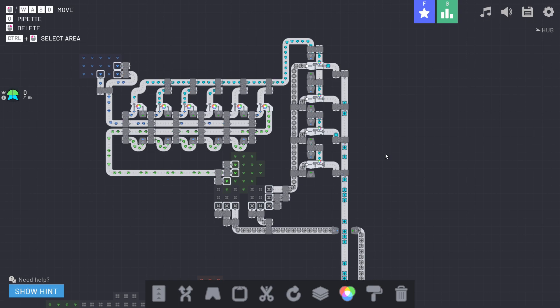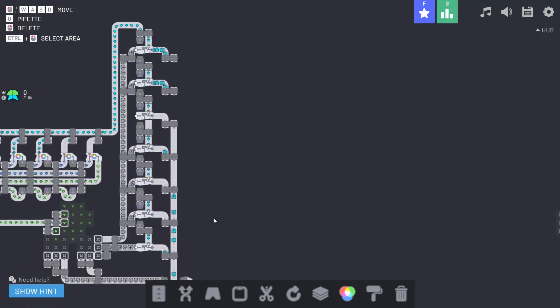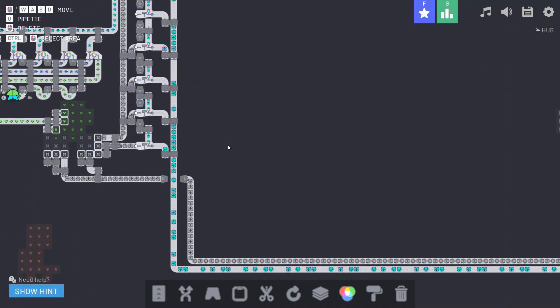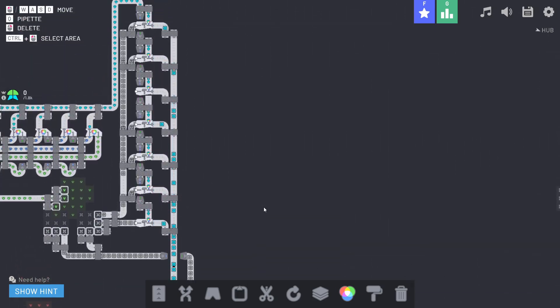There are blueprints available where you can drag over an area and copy-paste it elsewhere, but I need to be level 12 to unlock blueprints, so I can't do that quite yet. Now we've got a little bit more density on this line — we could add one more to really pack it up, since we want to pull off this line.